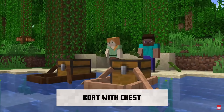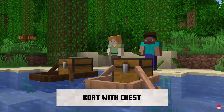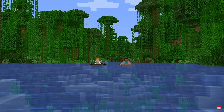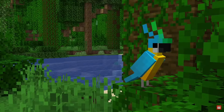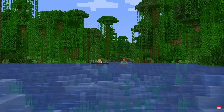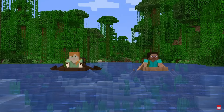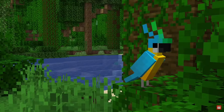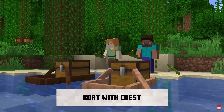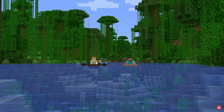Next up in the 1.19 Wild Update is the addition of another new feature: the boat with a chest on it. The day has finally come where you can put a chest in a boat, load up all your stuff, and explore your Minecraft world while travelling at sea. Very happy with this feature.